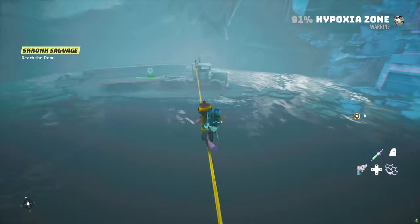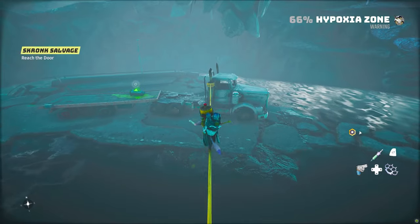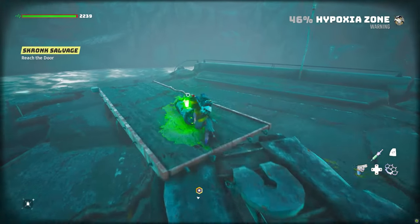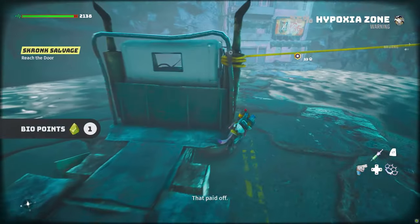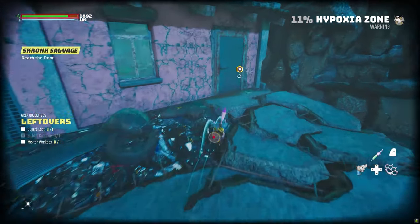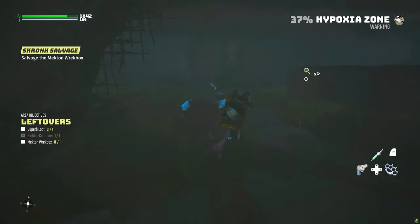Keep in mind this guide wire is going to bring you back out into a new hypoxia zone where once again you won't be able to breathe. So walk across the wire, jump down, grab the mutation point and hop across these little rocks here to get to this door, which you can open at about seven percent health and you'll be good.